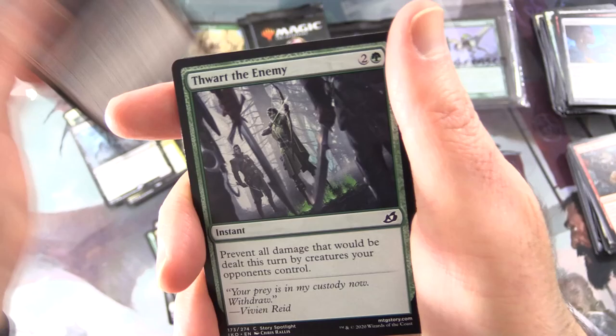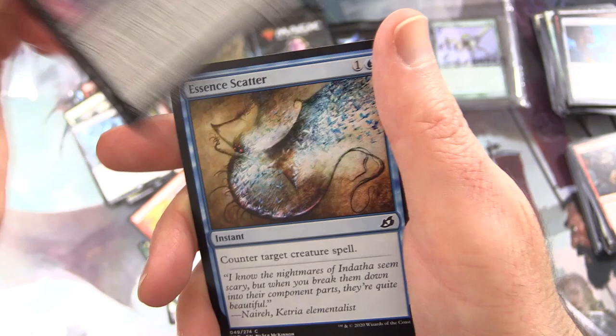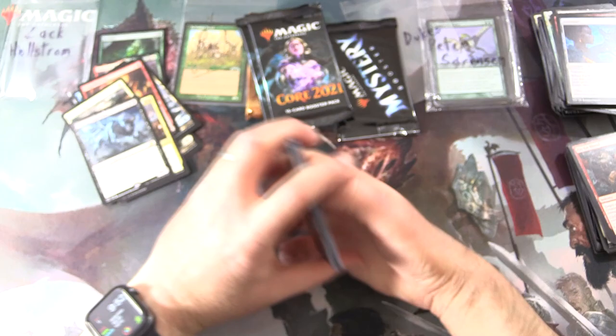Commons: Evolving Wilds — yes — Thwart the Enemy, Unexpected Fangs, Blazing Volley, Divine Arrow, Gust of Wind, Anticipate, Pyroceratops, Serrated Scorpion, Essence Scatter. And that is it. This is the episode where I just tossed the cards — those Ikoria ones are a little too smooth for their own good.